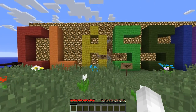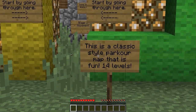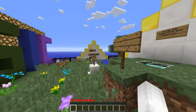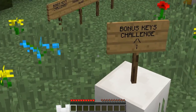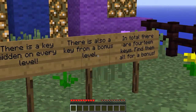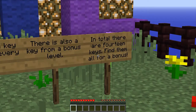Hey guys, it's Chevy Chevy and today I'm going to be playing a map called Classic Parkour. It's a classic style parkour map that is fun and it has 14 levels. It's made by Gamer Richie and Gamer Ryan. There are bonus key challenges — there's a key hidden in every level, plus a key from a bonus level, so in total there are 14 keys. Find them all for a bonus.